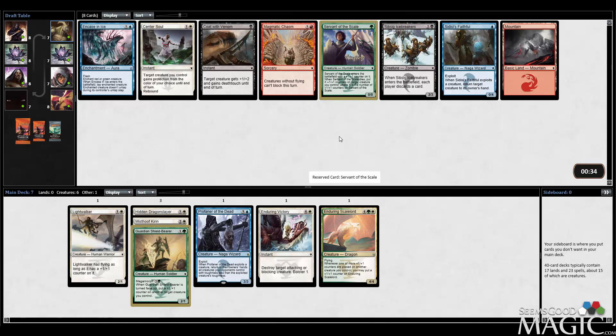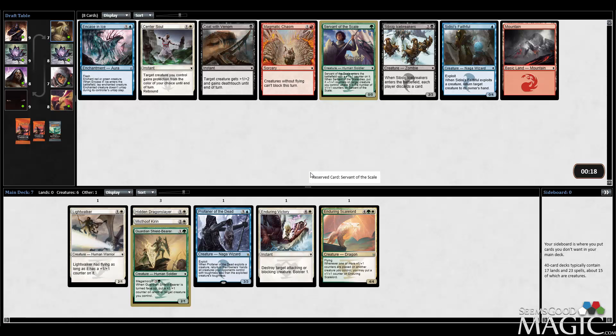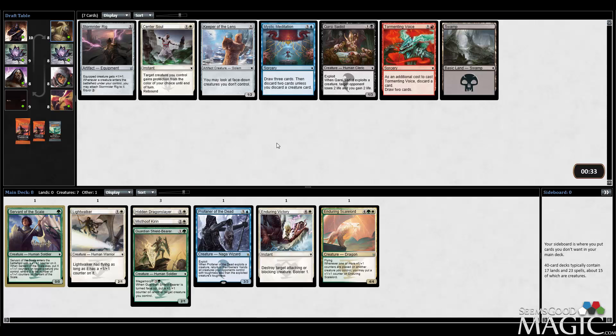Servant of the Scale — I think this is actually exactly what we want. I like Center Soul too, because it protects from removal, but Servant of the Scale seems perfect for this deck because it gives counters, which is going to synergize well with both Lightwalker and Enduring Scale Lord. It's a cheap threat — you make it bigger and then those counters get to move over onto other stuff. I actually really like this card. There is a Sidisi's Faithful, which I think is a good card too, but I'm going to take Servant of the Scale. I've got a good feeling about it.